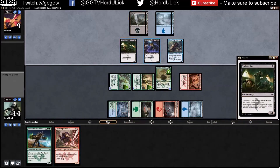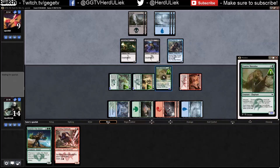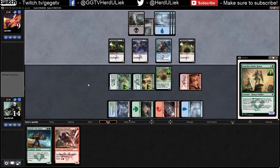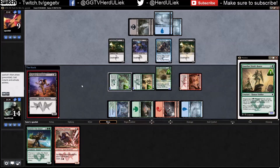He can't attack with these two now unless he has something in hand to play. At least I'm in control — I've got the board state. But he does have defenders. I don't want to lose a 4/4 to a little mouse, or a 4/3 to a mouse either. I really need some flyers.